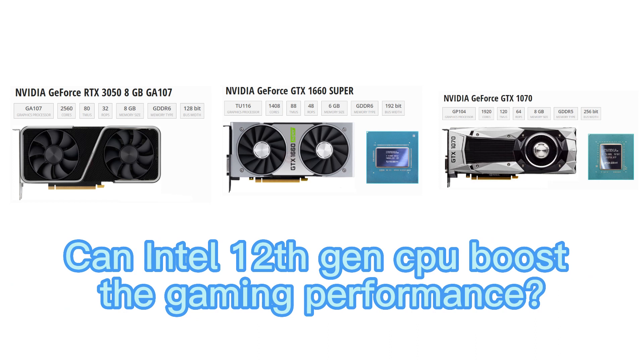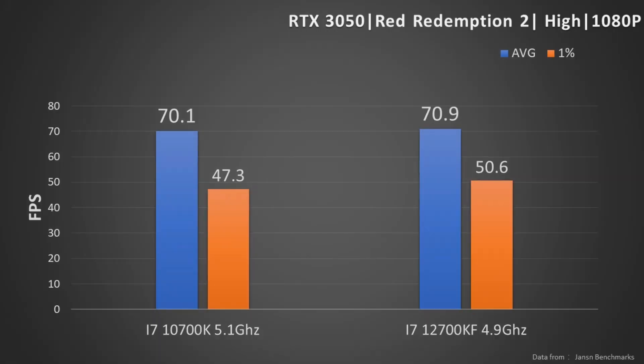Could 12th gen Intel CPUs boost gaming performance? Here is a comparison between the i7-10700K and the latest i7-12700KF with the same RTX 3050. The performance increase is very subtle — the bottleneck is clearly the GPU's performance.